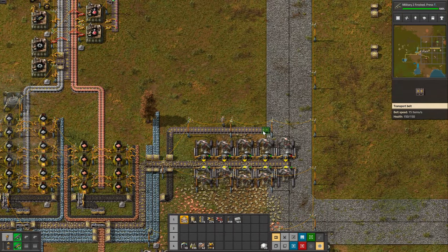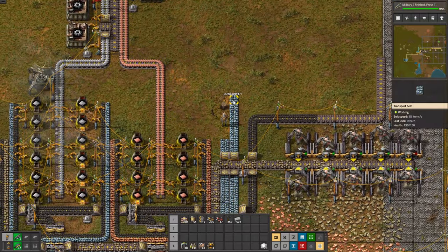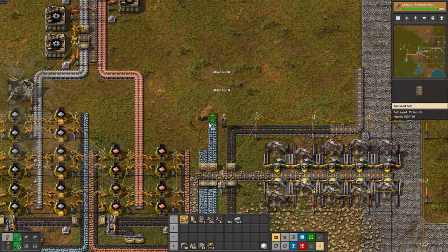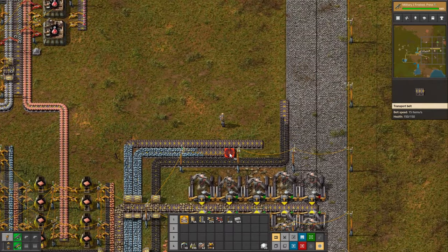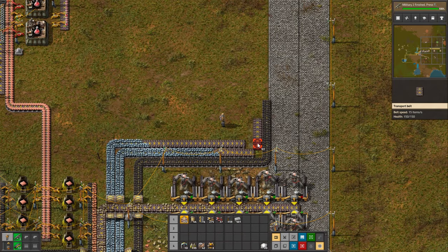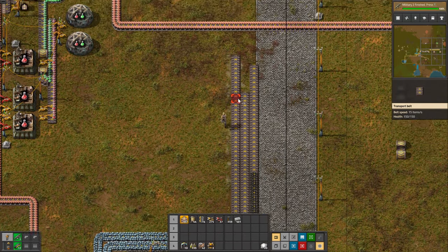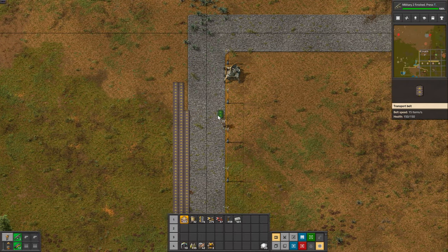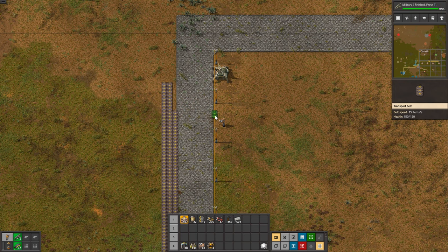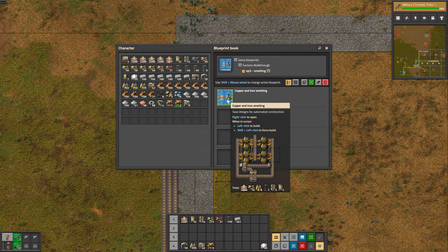Something I also did, which you'll see when night comes, is that I added lamps through the bays. You don't have to do that if you're not bothered by the darkness at night — I just prefer more light in our base. I also greatly increased our iron and copper mining production so that it can support the smelting setup we are going to build. We are not going to reinvent the wheel — we are going to use exactly the same design as before and scale it up.